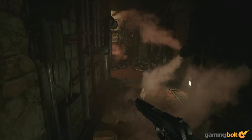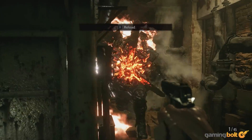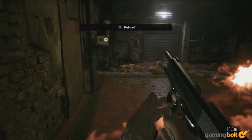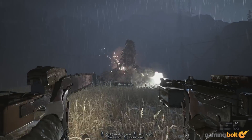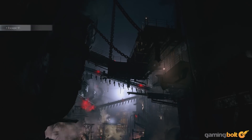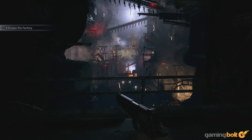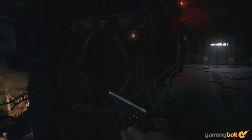Meanwhile, the boss fight against that monstrous thing with a giant propeller for a head is also excellently designed and is probably one of the best boss encounters in the entire game. Sure, the boss fight against Heisenberg is not the best, but that hardly sours the experience. Heisenberg's Factory is a success on every front — design, combat encounters, enemies, exploration — you name it. It's probably one of the best areas in any Resident Evil game ever.